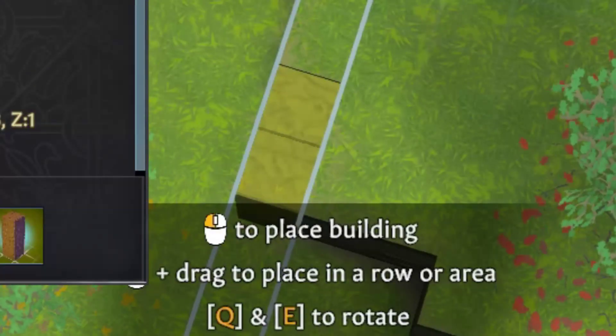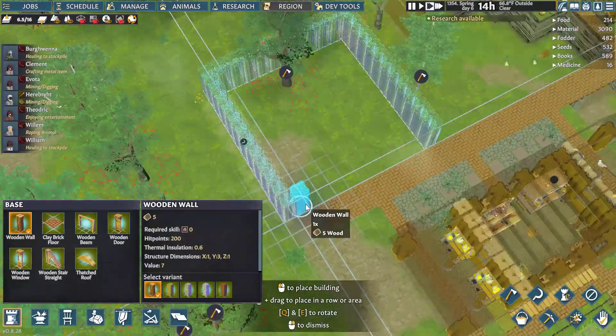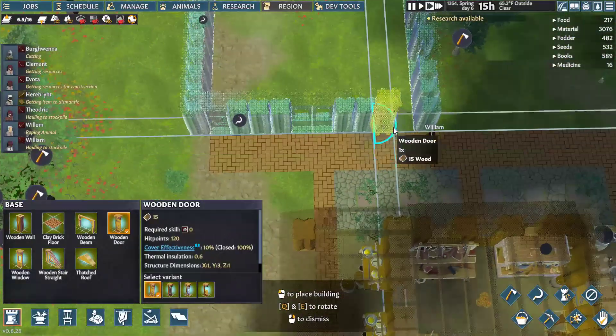Two clay walls. I guess it can get a huge room too. I'll break up the walls with some windows and doors so it looks better.